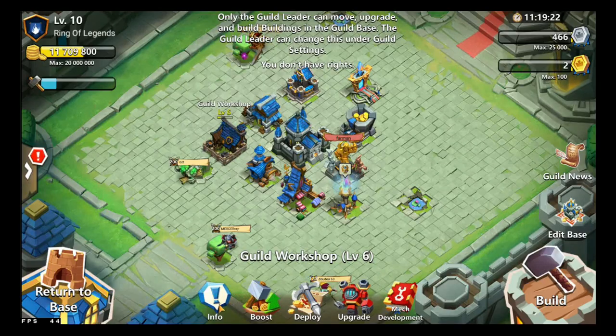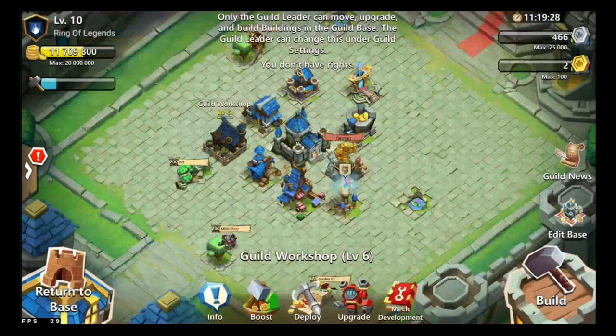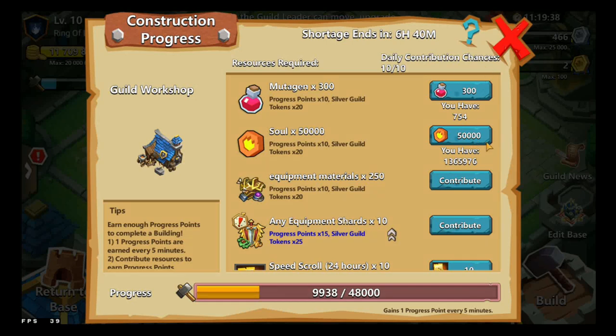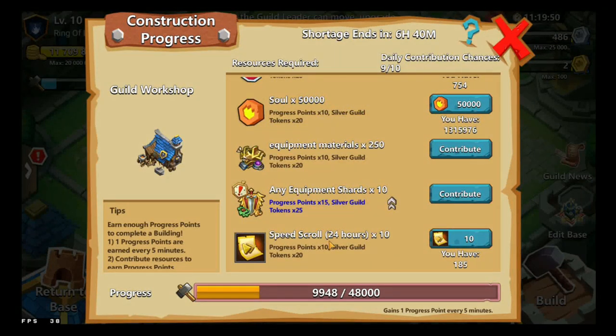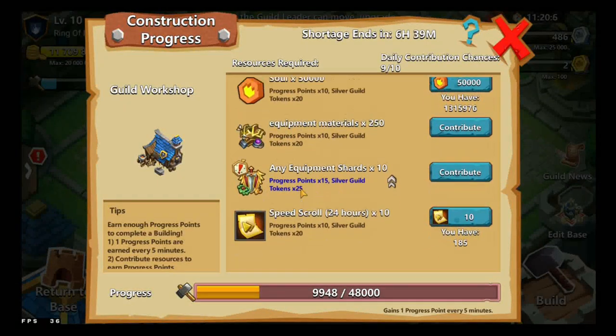The Guild Workshop grants access to guild weaponry such as the Guild Bar and Guild Chariot, which is used in Guild Clash every week. You can boost the Guild Workshop with resources here — you contribute 10 focus points and obtain 20 silver points.